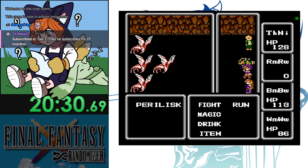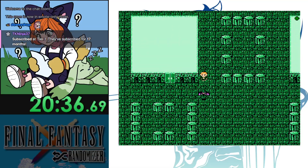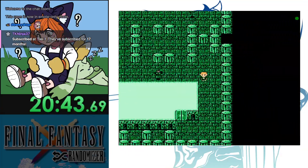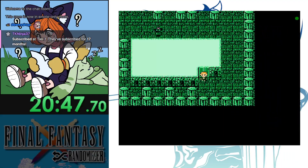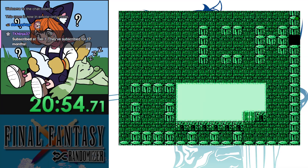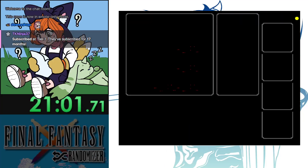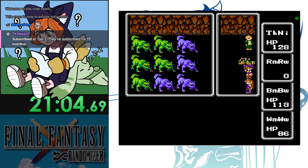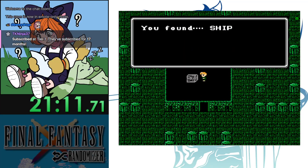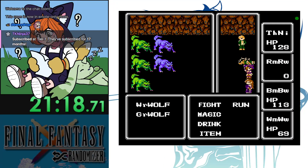Red Mage died - can't take trap chests now since that was the only damage source. Some experience in Dwarf Mirage but doesn't need much at this point - probably level 19. The stutter is really frustrating at this point. Found the Ship! Ship is at Elfland. Going to Melmond - Melmond is at Bahamut. Checking whether Titan or Bahamut's Trove is on.